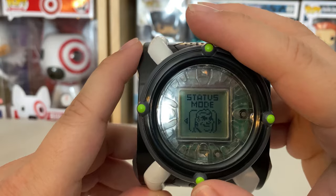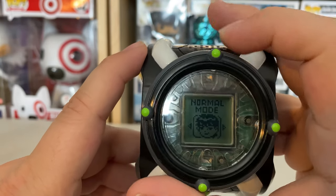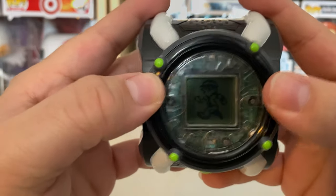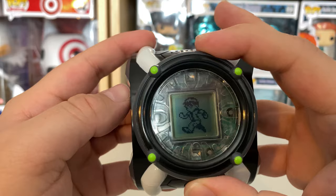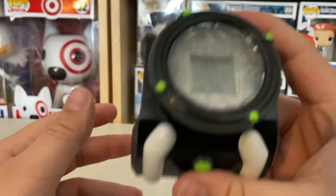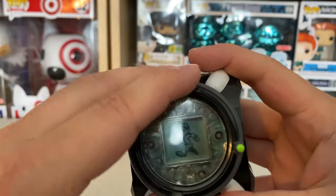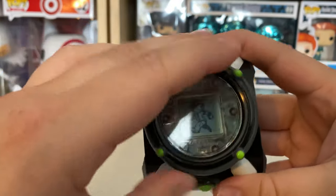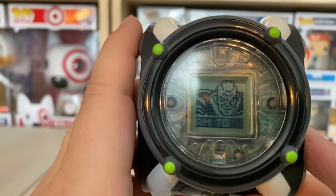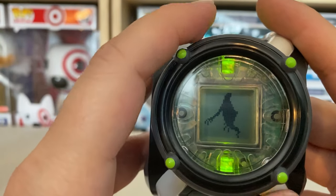We have Battle Mode, Status Mode, Option Mode, and Normal Mode. Let's try Battle Mode. We have a picture of Ben running — can we turn this? Does it do something? What are you supposed to do? Press this button maybe? Oh! We got something — transform to Accelerate. Okay, we want Accelerate. Where is Accelerate?